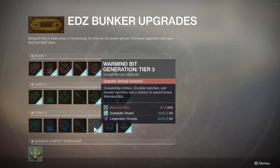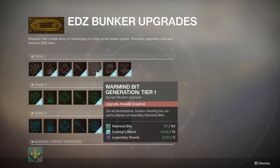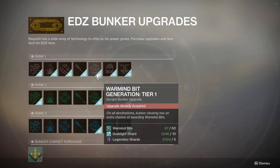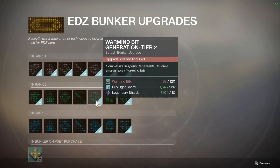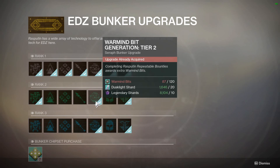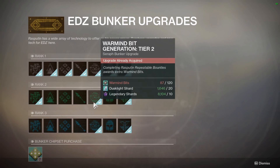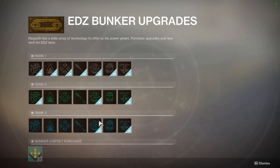Speaking of literally anything else that could be better, the next thing I would purchase after doing the cost reduction tree would be the Warmind Bit Generation tier. The first one just gives you additional bits for clearing the bunkers, which you'd have to do daily. Tier 2 gives you an additional 2 extra Warmind bits per repeatable bounty turn-in. At the end of the week, if you are grinding those things out, it'll give you a few extra bits per bounty. Not that big of a deal, but probably worth purchasing in the long run.